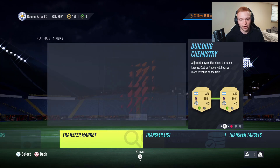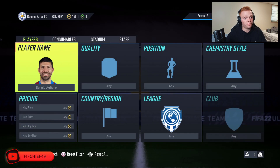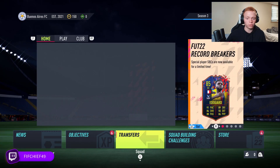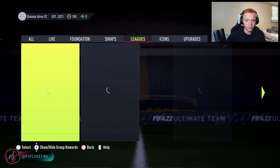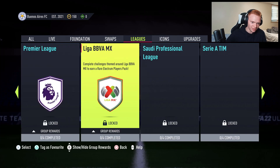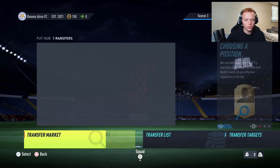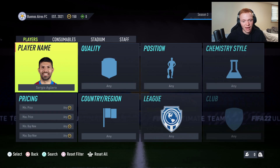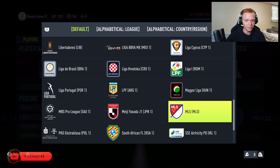Starting with only 150 coins, my go-to on a low budget is always mass bidding on those league SBC filters, specifically bronzes and silvers from the minor leagues. We can go to the league SBCs here and look at the Eredivisie, the MLS, the Mexican league, Saudi league cards like that. What typically works for me right now is MLS bronzes — this would be my go-to if I'm under around a thousand coins.